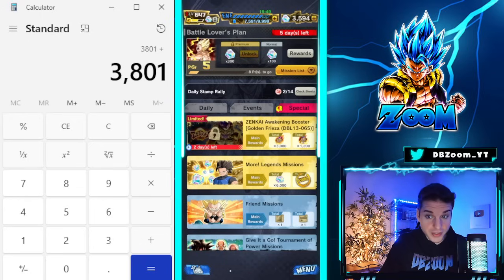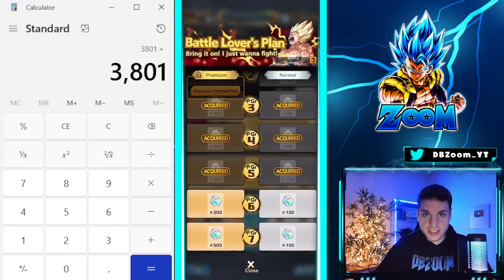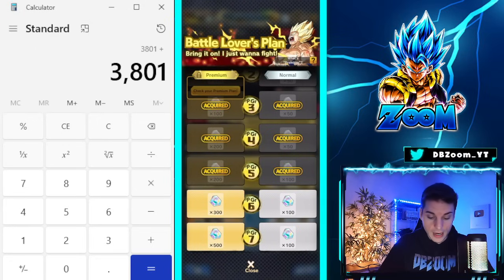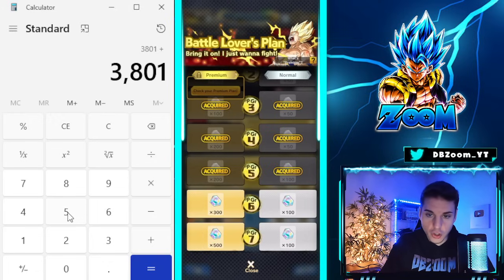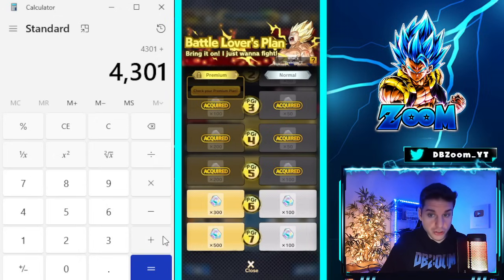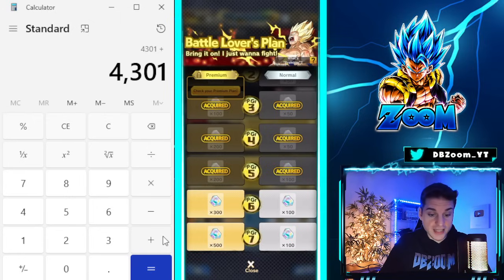The Battle Lovers Plan and the premium plan reset this upcoming week. If you choose the Battle Lovers Plan as a completely free-to-play player, that's 500 crystals up for grabs. If you choose to pay for the premium plan, that's 1,500 — basically triple the amount. Either way, 4,300 crystals so far is a great mark.